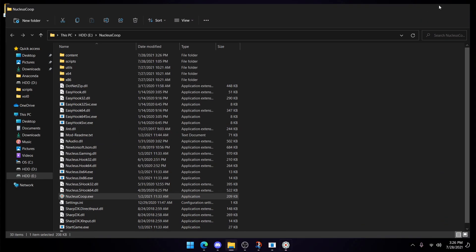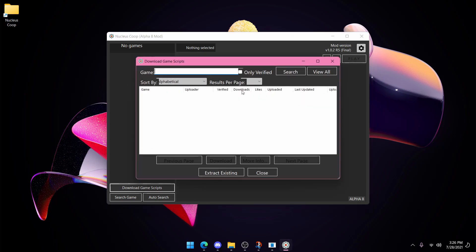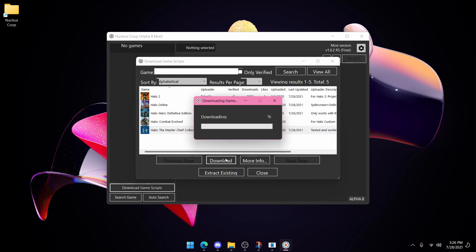First, you're going to download Nucleus Coop, which is in the description. Press Download Game Scripts and just type in Halo, then press Search.